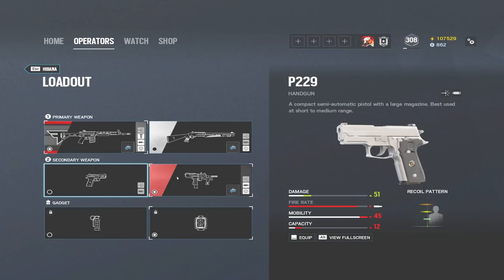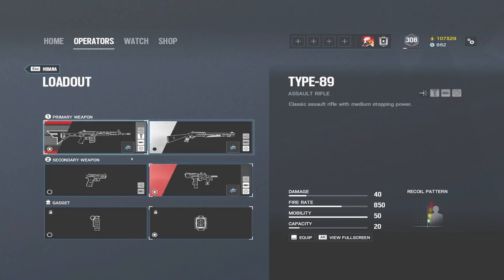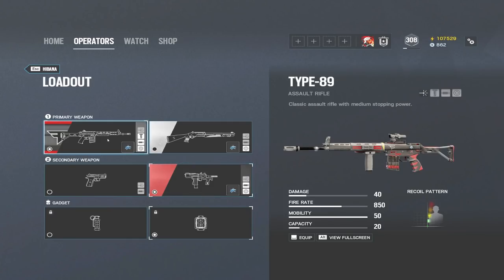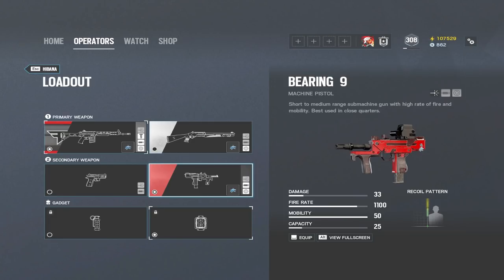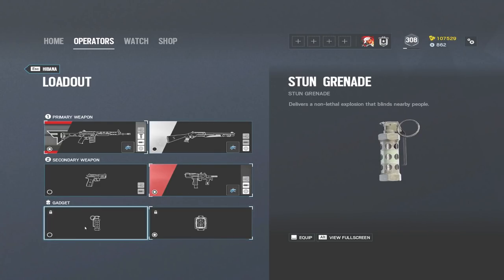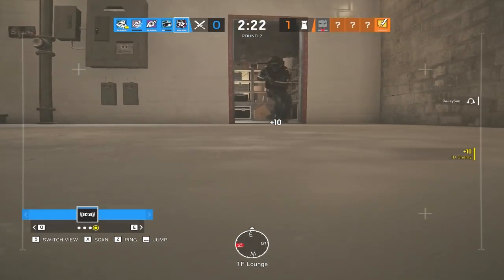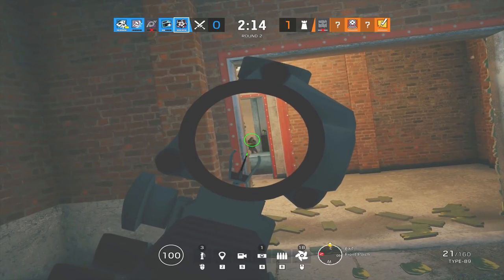I look at Hibana's loadout like Sledge's because of the SMG option. I like to run the Bearing 9 because her AR doesn't have a lot of bullets. If you miss shots you'll need to whip out the secondary, and you'll get more kills with the SMG than with a pistol. For gadgets, you have the breach charge and stun grenades. On a map like Clubhouse with lots of hatches, breach charges make her a destructive monster — especially if you run double breach.